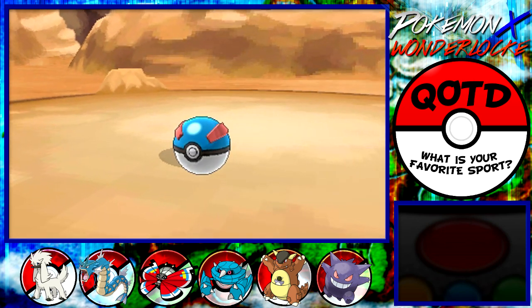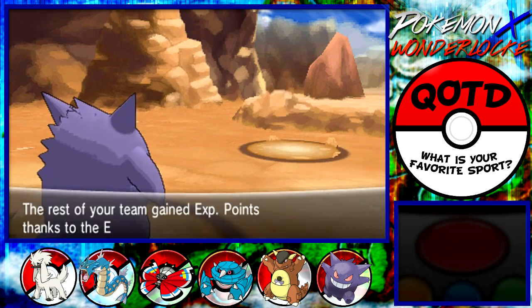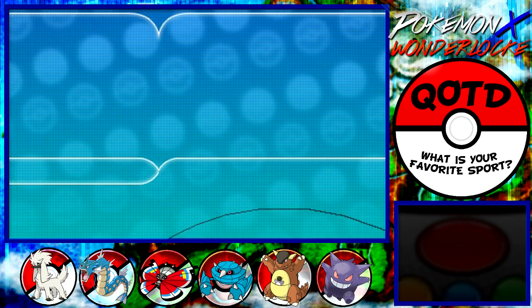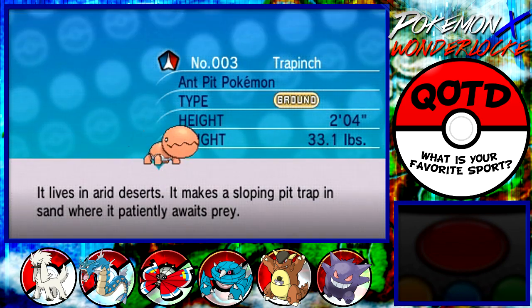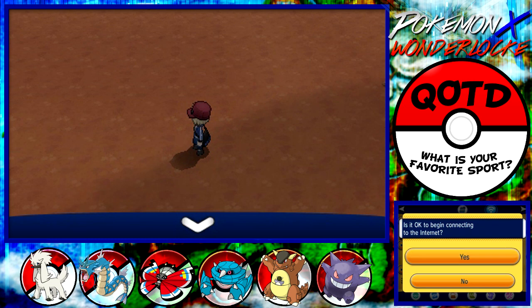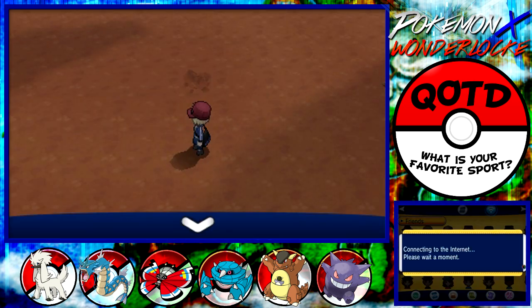I gotta get potions, full heals, and all that. Some Ultra Balls — even though we have a lot of Great Balls already. We got a Trapinch. I wouldn't really want to use one just because Flygon takes forever to evolve, and we already have Matang. They're not the same type, but they both take forever to evolve. I don't really want to use Vibrava, which is garbage, just to get Flygon. I hate Pokemon that are garbage at first and then become beasts when they evolve — like Sligoo into Goodra, that's a monster.